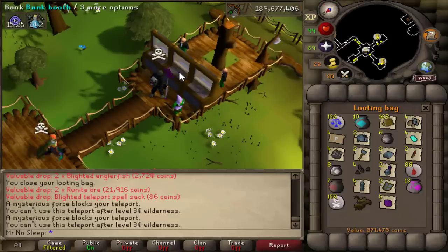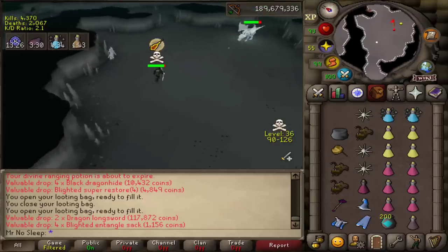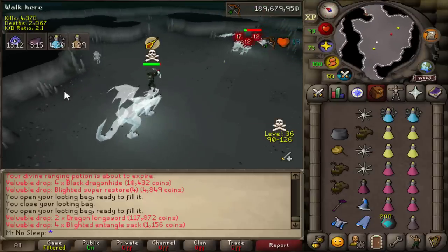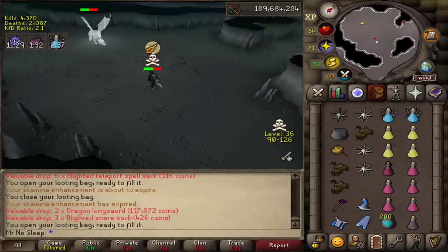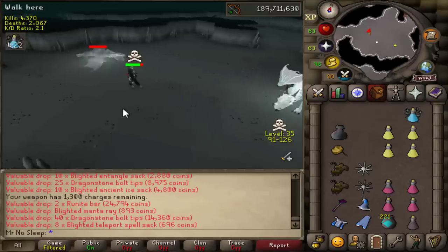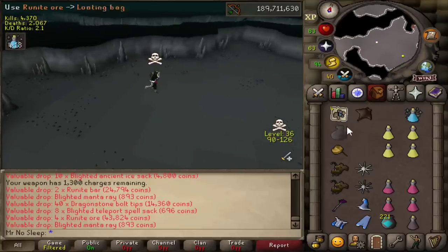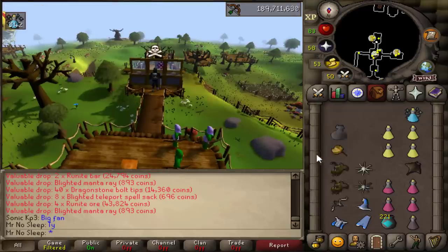Our first looting bag is 871k - that is incredible. I'd definitely advise anyone to bank their looting bag once they reach around 500k, but depending on what drops you get that can happen very quickly. Using the seed pod teleport is a great way to bank quickly and then go to your house to restore your stats. If you have your POH set up with an obelisk you can teleport to 35 wilderness and run north, or just use revenant teleports to cut down on travel time.